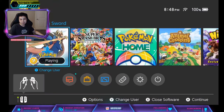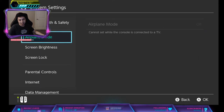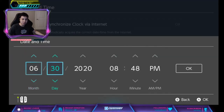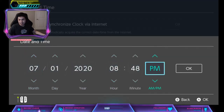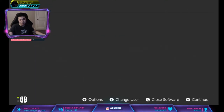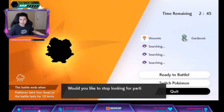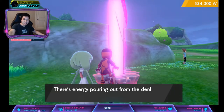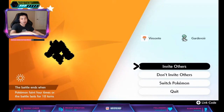Press Home, then press System Settings, go to System, then Date and Time. If you have auto sync on, turn it off. Then increase the date by one day, press OK, press Home, go back into the game, quit the battle, quit this room, and then reset the den. You can farm this way and keep going until you get a Stoutland.